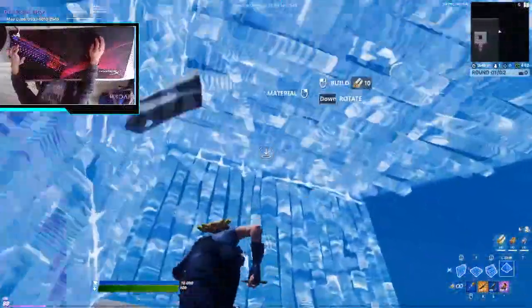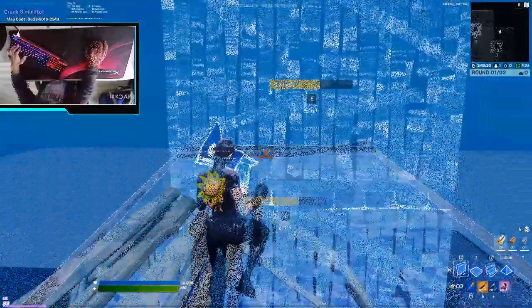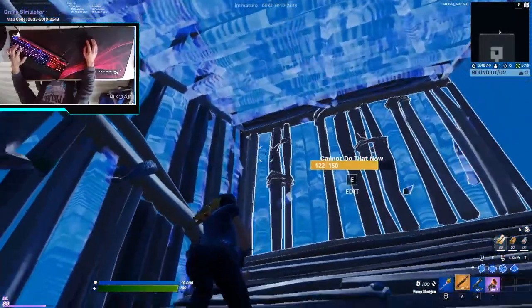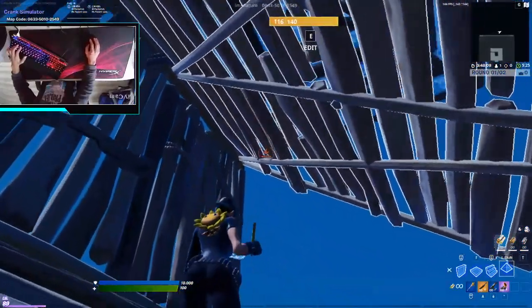Here's the first retake. Here's how you do it: build four walls like this, build a ramp on top of you, build a cone on top of this stair, now build another cone like this.